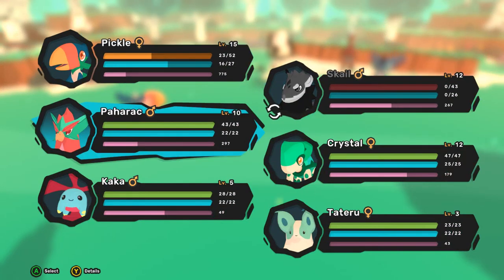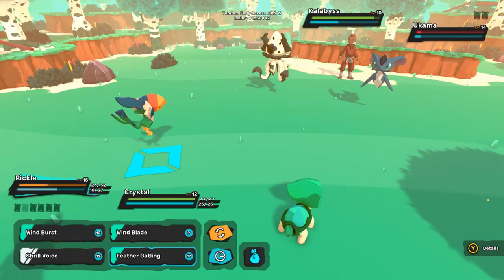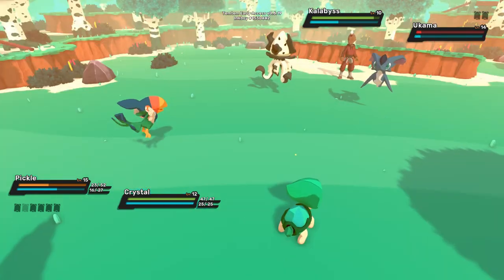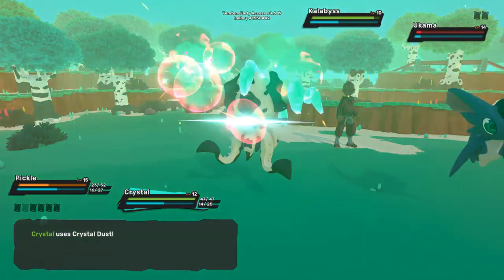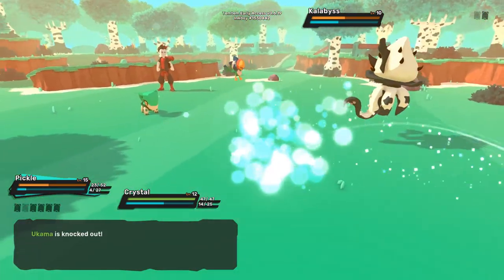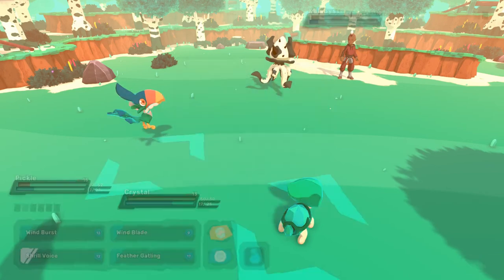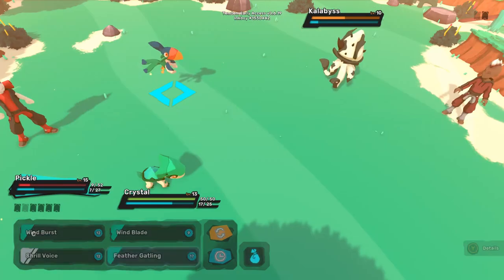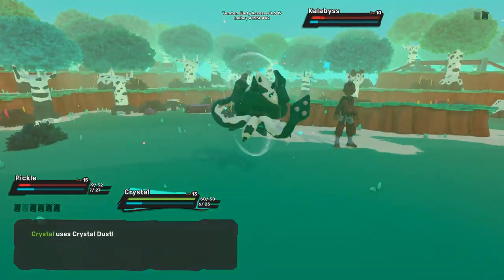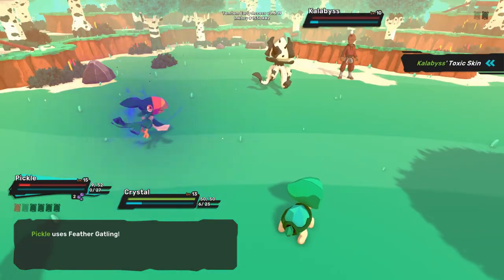That's okay, we'll send out Crystal. Hopefully Crystal can pull through. We'll do Crystal Dust on the freaking squid thing — okay, that seems to be pretty effective. We just took out the Akuma. Oh my goodness, Pickle is holding on here. Crystal just leveled up! Let's try these moves and hopefully this will get us somewhere. We barely got it, but we got it.